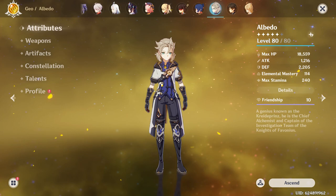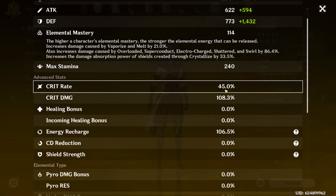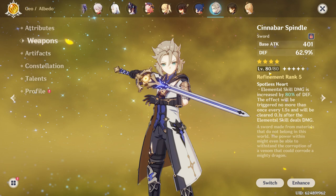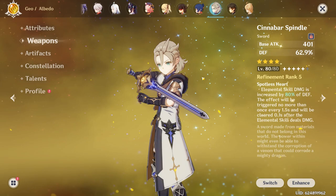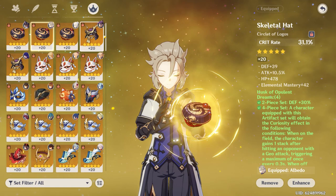Next is Albedo, level 80. He has 2,200 Defense, which is pretty good for Albedo. Crit Rate is 45% — I need to get that up to around 50%. Crit Damage is 108 with 106 Energy Recharge, though you don't really need much recharge on Albedo. I'm rocking the Cinnabar Spindle at level 80 — probably Albedo's best-in-slot weapon, slightly better than Harbinger of Dawn in my opinion. He's on four-piece Husk, and talents are 1-8-7.